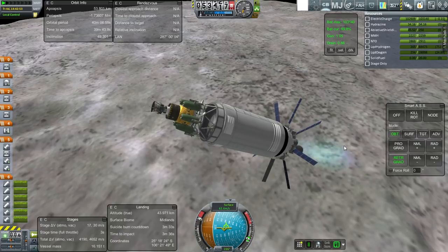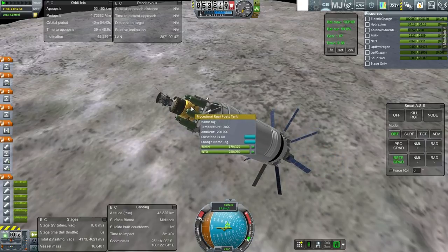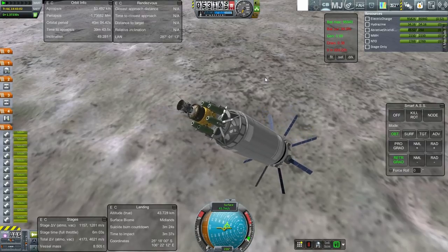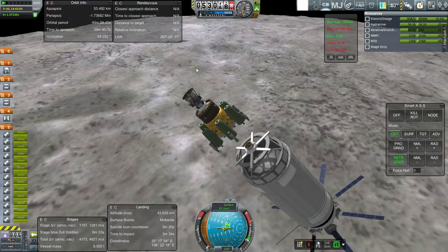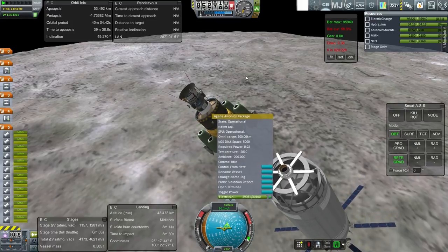Okay, here we go — just using up this stage. And then we can let it go. I'll throw it down first. And 13 one-kilonewton thrusters just activated. We are now on internal power with no solar panels — two days and 22 hours left. But once we dump the Agena, we'll have more time.